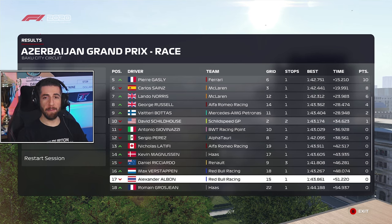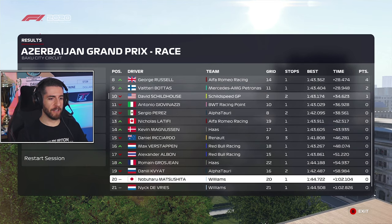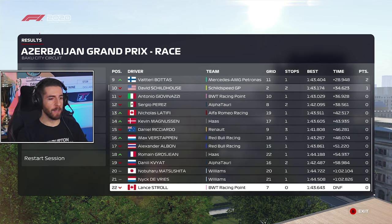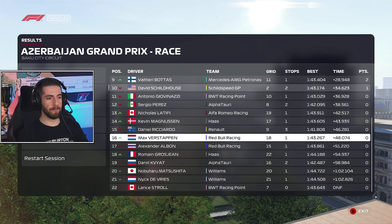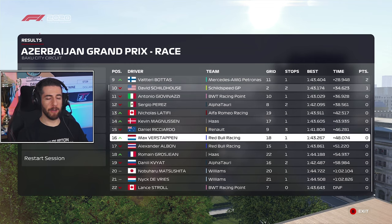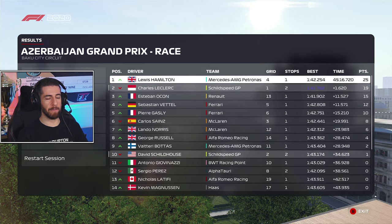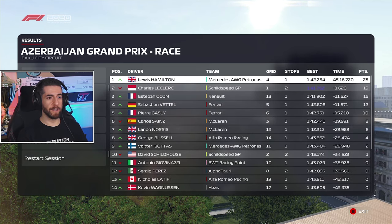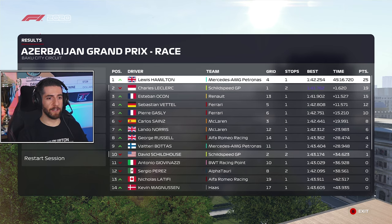Verstappen and Albon — Red Bull are absolutely terrible, just horrendous. Grosjean, Kvyat, Matsushita, De Vries, and Stroll last with a DNF — he blew up on the front straightaway. Red Bull 16th and 17th, they're absolutely awful. They're both Honda-powered cars like us, but Jesus they are really bad. Just a missed opportunity for us — Bottas had a tough day, good day for McLaren who'll get some points on us in constructors, and good day for Ferrari as well.